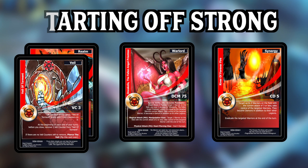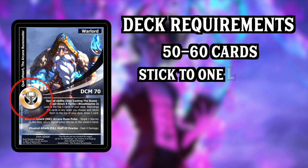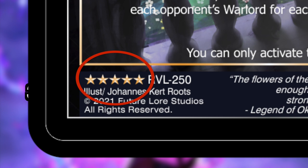When picking a deck for Legions there are a few things to keep in mind. A deck must be between 50 and 60 cards and must follow suit to one of the eight chosen legions or colors in the game. You may additionally include bounty and great cards in your deck as part of those 50 to 60 cards. There are five rarities of cards.